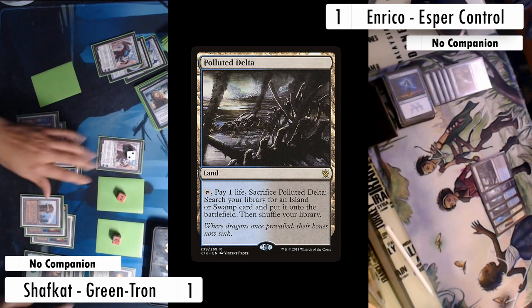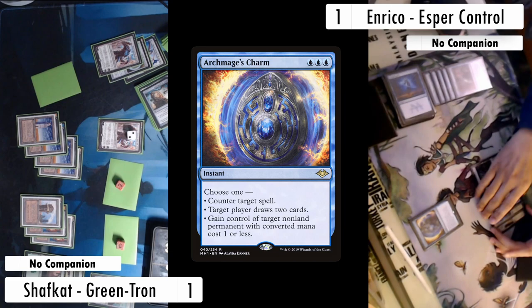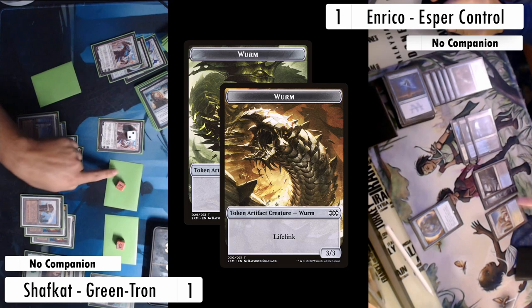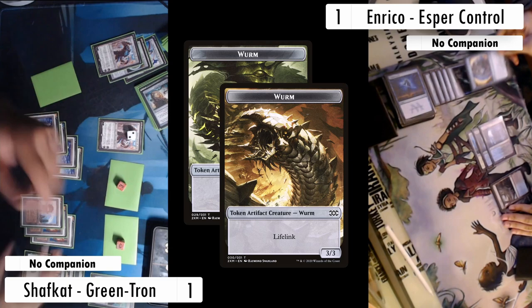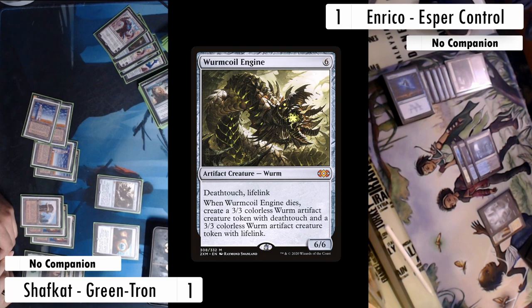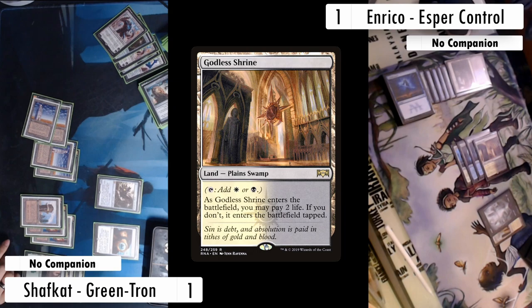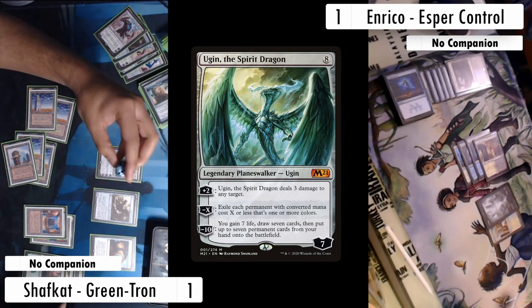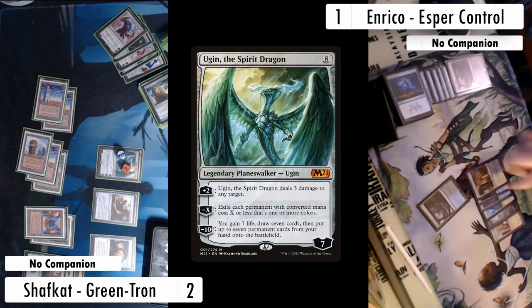Enrico plays a Polluted Delta and passes. On my turn I see lethal, so I swing sideways with my tokens. Enrico has the Archmage's Charm, grabs the Lifelink token, trades with the Deathtouch token, gains three life, and kills both my tokens — pretty smart. On my turn I downtick Karn, go to my exile zone, find a Worm Coil Engine, and cast it by tapping two Towers. Enrico tries to crack their Polluted Delta in response to grab a Godless Shrine, but doesn't actually have the blue source they were thinking. The engine resolves and I get to resolve Ugin. I ping Enrico for three with Ugin and pass — Enrico concedes, missing on the largest pocket of lands they could find, not being able to find a single interactive piece. Tron takes the day!